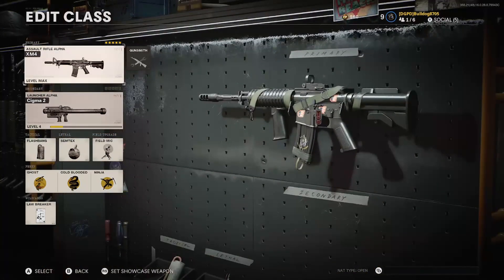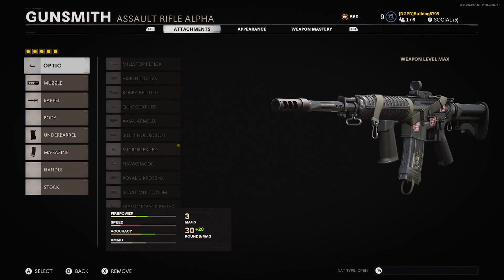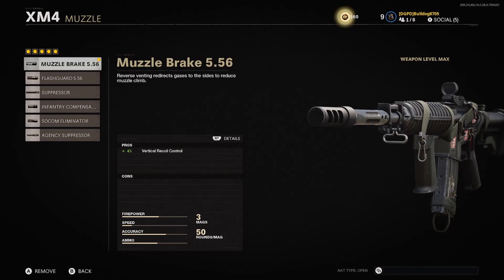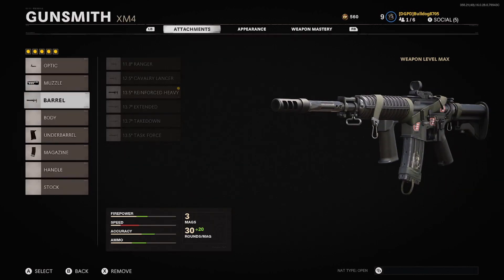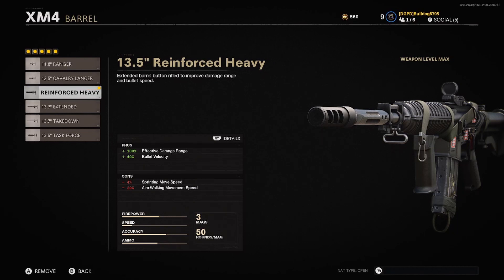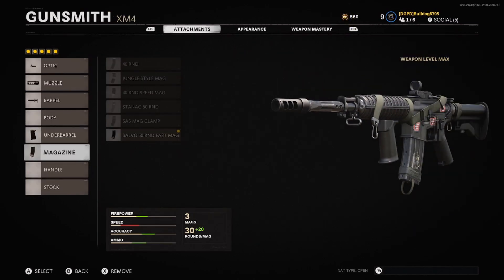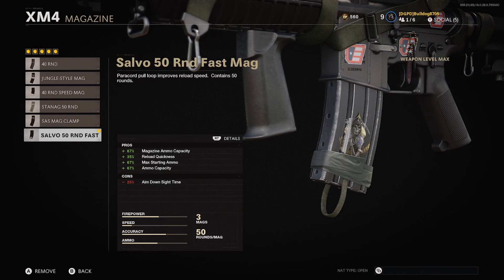For the wildcard, we're using Lawbreaker, which lets us pick three perks from the same perk three slot. For attachments: I've got the Micro Flex LED sight, the Muzzle Brake 5.56 which increases vertical recoil control, the 13.5 Reinforced Heavy Barrel for better damage over range and bullet velocity, the Field Agent Grip for vertical and horizontal recoil control making the gun like a laser beam, and finally the 50-round Salvo fast mag for max starting ammo and quicker reloads.